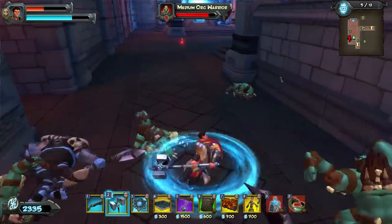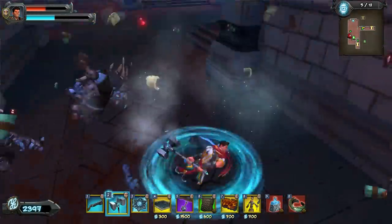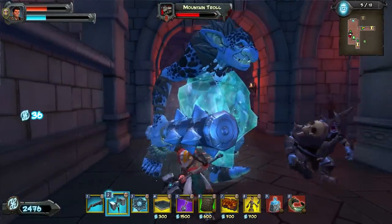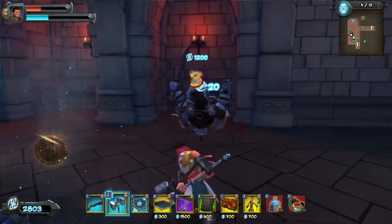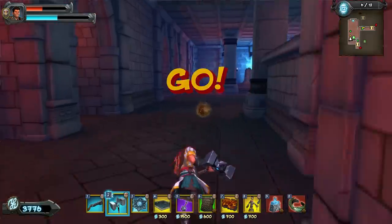We have a troll coming in. I have plenty of mana, so I'm just going to freeze, spin, clean up the rest of these orcs. We're going to freeze again — get 3 swings in and then you want to jump back and freeze, and then you can do an additional 3 swings if it came to that. Alright, go back to the south entrance.